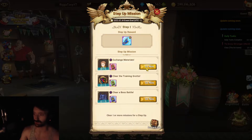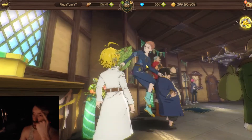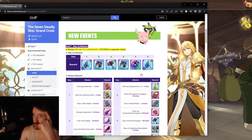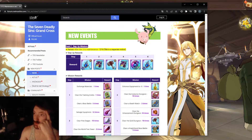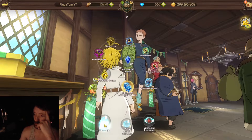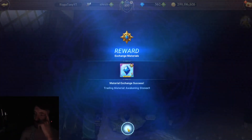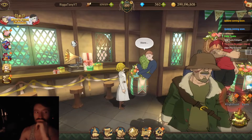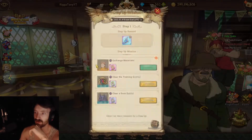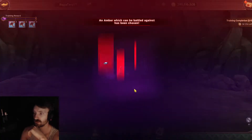Let's go through the first one: exchange materials — just click 'Go Now.' I believe this event is here for about a week, so get it done as fast as possible. I'm just going to exchange up these items — I think it was three. There you go, then just click back onto the event exchange material and it's done.